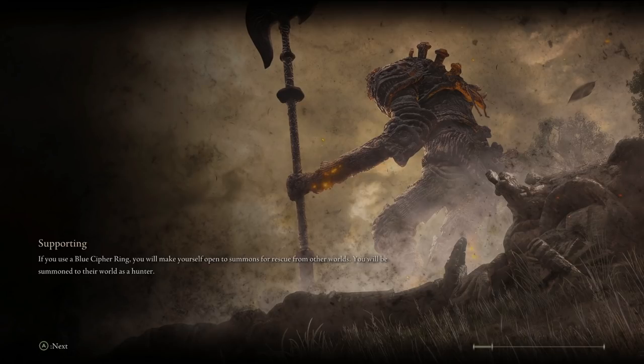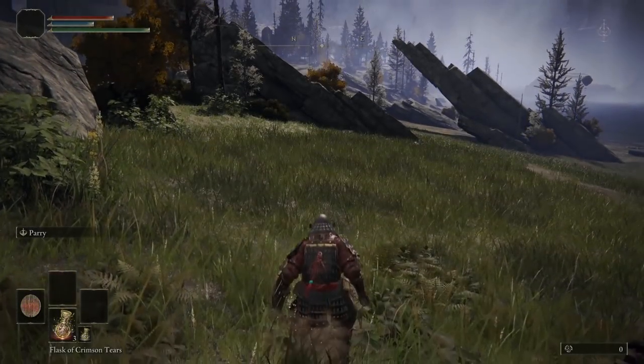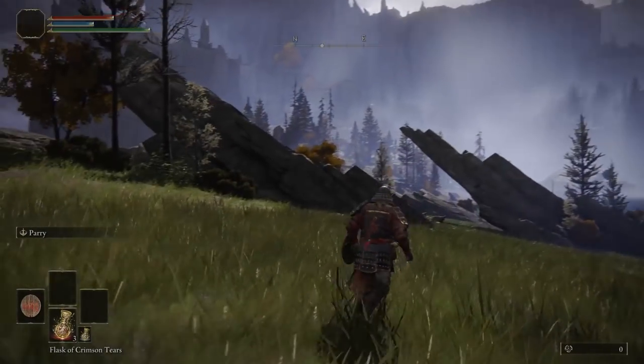How it works: you first need to stand in the region you want to wrong warp within, warp to a different location on the map, and then at any point during the loading screen press Alt+F4 to close the game. When you do this the game doesn't close immediately - it waits until the load finishes and then instantly quits. This quit is so quick your character never gets a chance to load in, so the game never updates your stable ground location and resorts to the default spawn of the last place you were standing.